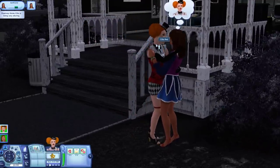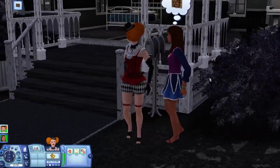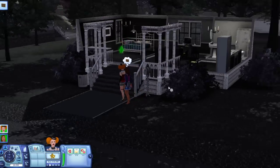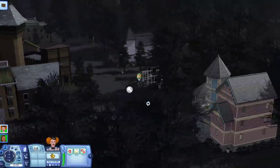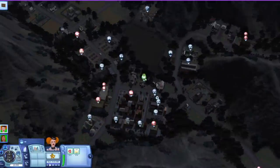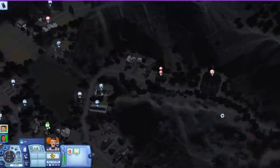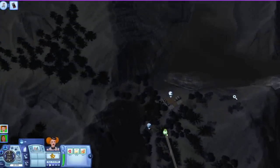So these are the sims we're going to be playing with: this is Silla Red and her girlfriend Daphne. They're doing quite a lot of PDA at the moment, and they have just moved into the — what can only be described as — spooky world of Midnight Hollow. When I go to view the map, everything is incredibly dark, so let's take a look. This is the first time I've seen this map.